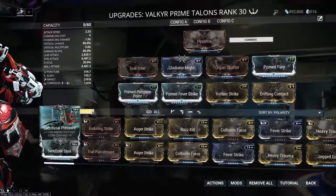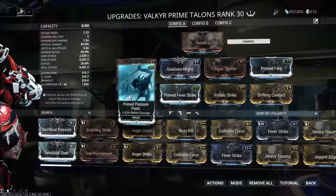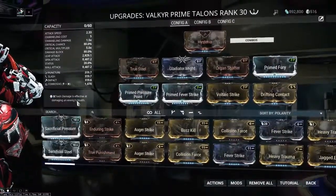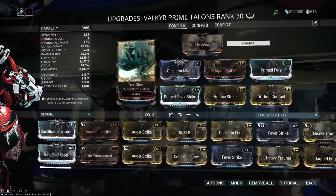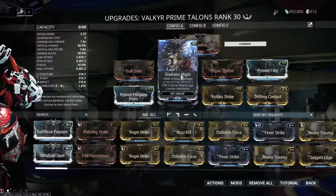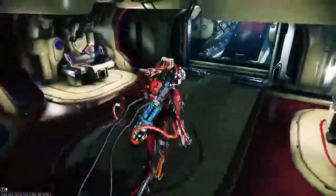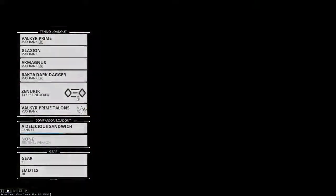I don't feel like there's a real way to still get Gladiator Might and Sacrificial Pressure on the weapon at that point. Sacrificial Steel is critical chance, Sacrificial Pressure is Pressure Point — even with the set bonus, Sacrificial Pressure is less damage than Primed Pressure Point, and Sacrificial Steel is more crit chance than True Steel, but you'd be losing out on probably an entire mod — Gladiator Might — in the process. So I feel like it's fine without those mods.